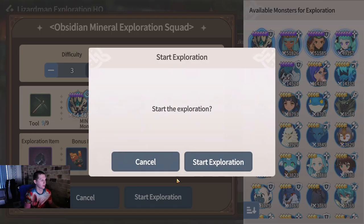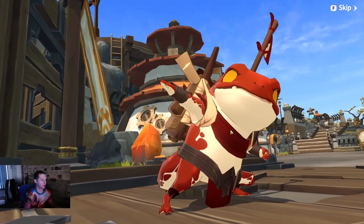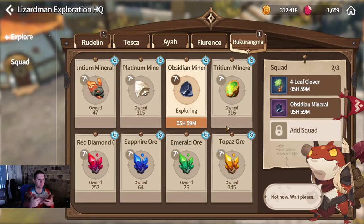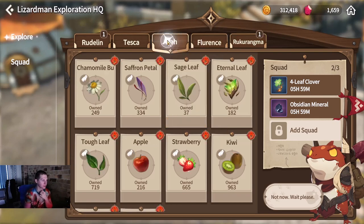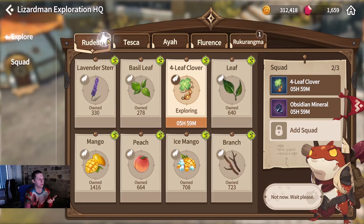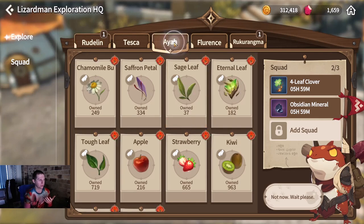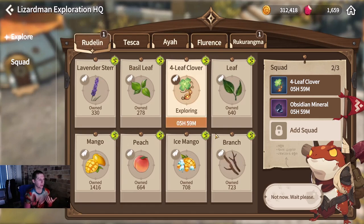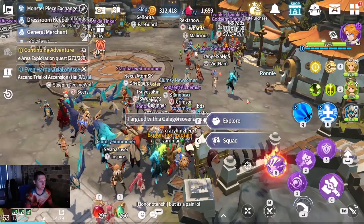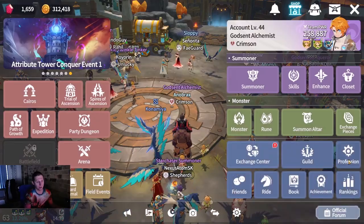I'm using difficulty three - it's going to take six hours and we'll get supposedly 27 clovers. When you're doing that every six hours, it adds up pretty quickly. I'll do obsidian again for my water region - 27 obsidian. That's not quite sellable too often yet on the exchange, but I'm gathering it to upgrade my professions. There are a lot of options, and you'll need different elemental monsters to farm each region.